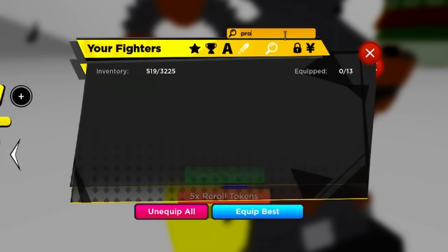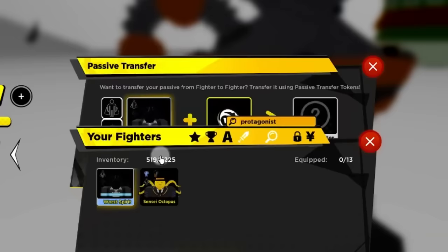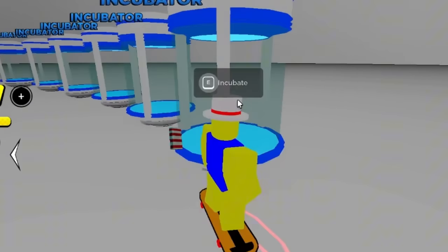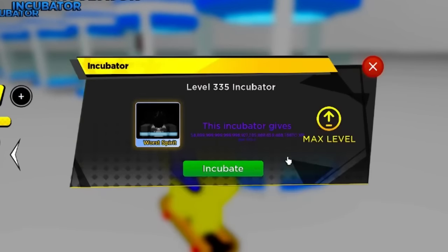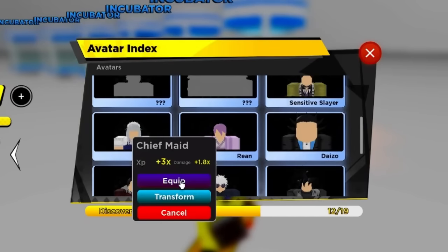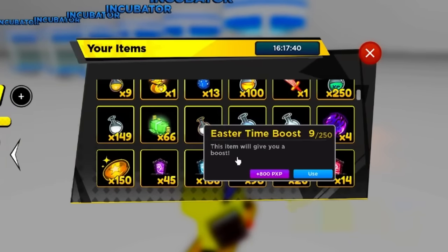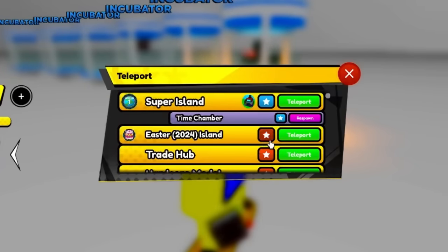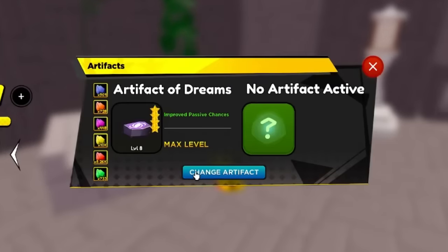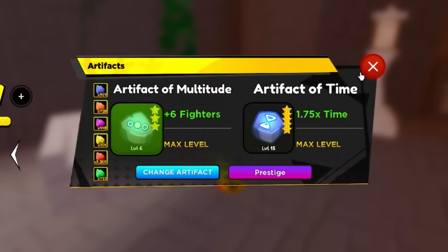We gotta get to level 670 - currently 660, that extra 10 levels really matters. Let's put Worst Spirit in the incubator, max level 335. I'll use Chef Made avatar, and also use a super time boost and Easter time boost. Then I'll switch the artifacts in the Challenge Hub to Artifact of Time and Artifact of Multitude. It's already almost max level - and I only have 40x time. That's how easy it is to level up with the new incubator.